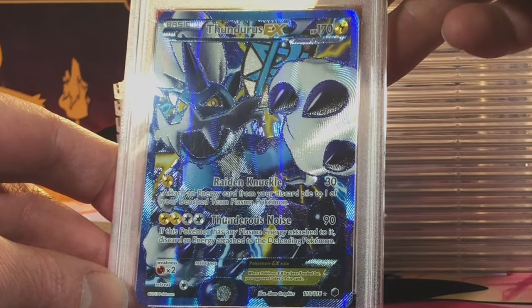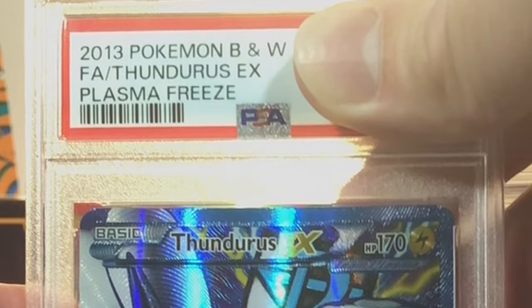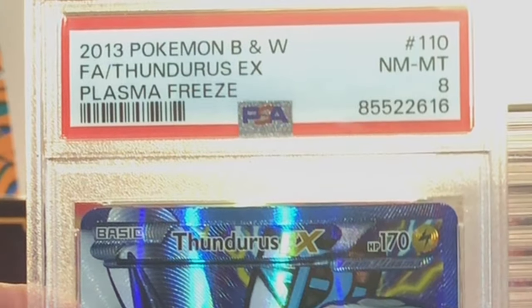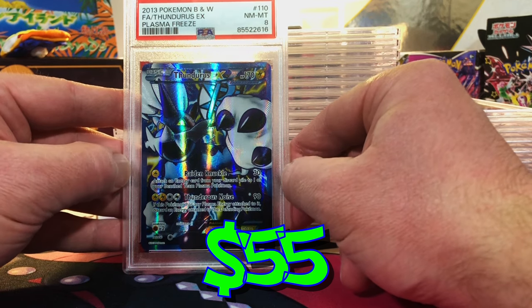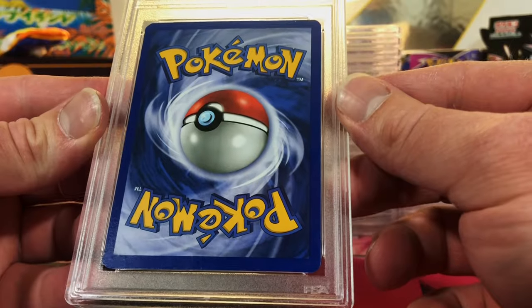Centering's great. Thunderous EX Full Art from Plasma Freeze — I'm gonna guess a 9. That is not too much of a stretch to get an 8. That is a cool card — I will take that.